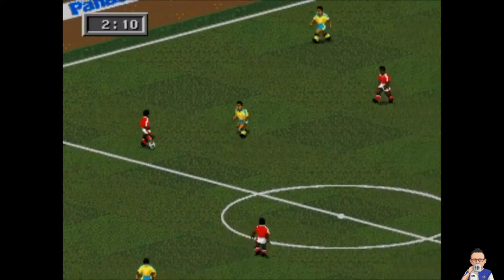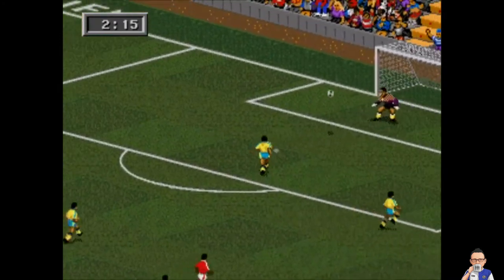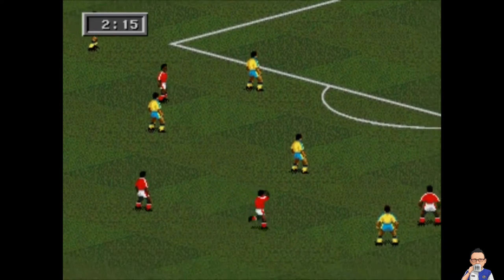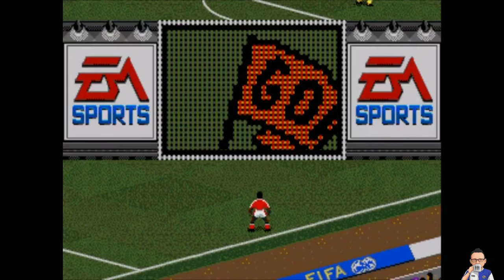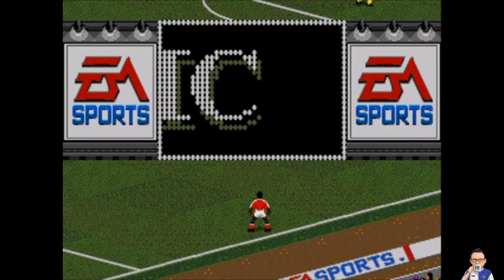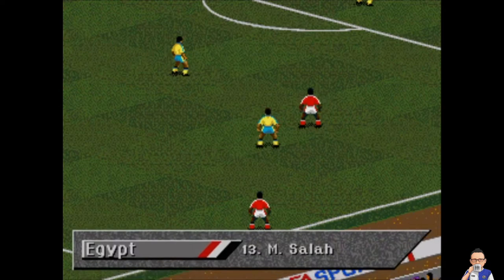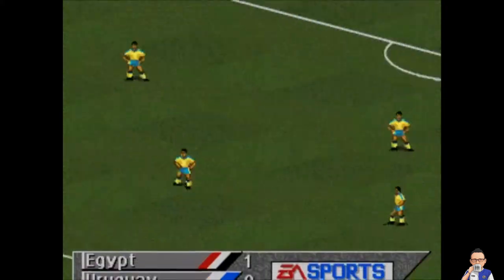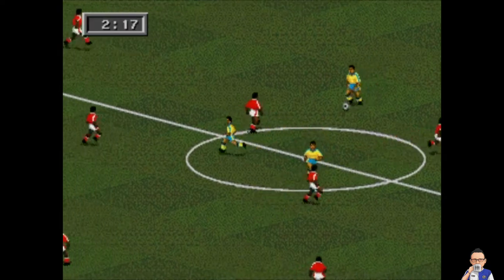Uruguay have been there or thereabouts, and they've won a couple of World Cups in their history. Oh my goodness - we have a goal! A belter! Egypt one nil in front here, which is against what you would think. Let's take a little sneak peek at who's on the score sheet. It's big bad boy Mo Salah! He's got his goal - continues his run of form from his Liverpool season into the World Cup. Egypt take a deserved one nil lead in the simulation.